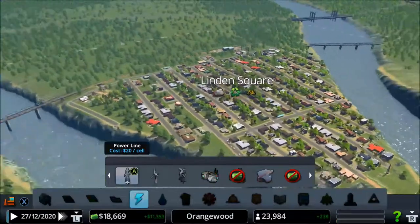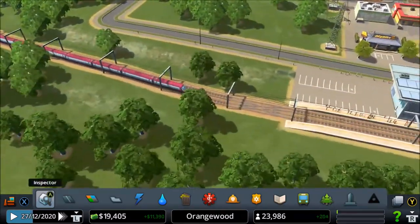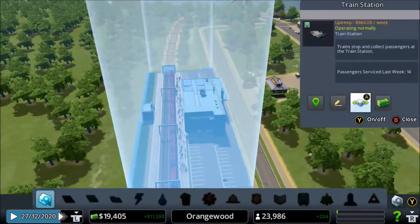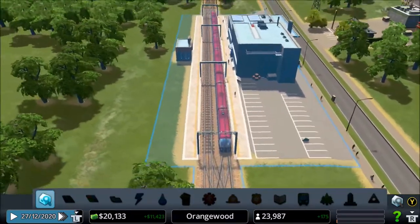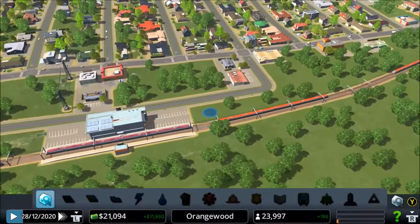How is Linden Square doing? I want to maybe change the color of our train to orange. How many people are waiting right now? I see a lot of people waiting - that's pretty impressive. People are actually using this! Oh, I see an orange train, that's pretty cool!